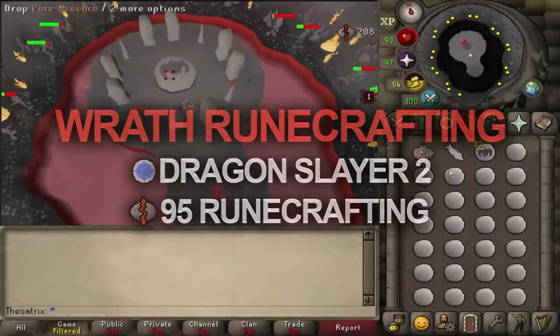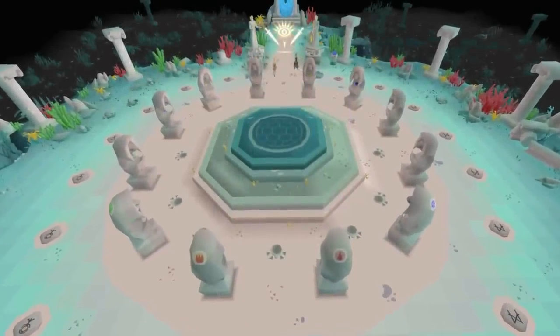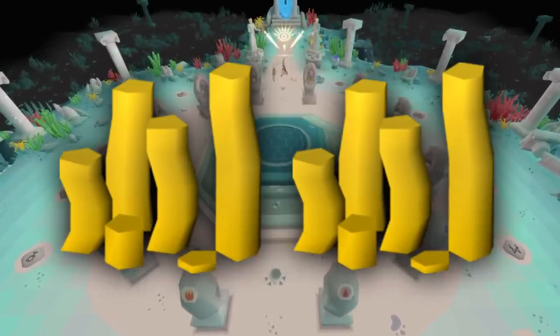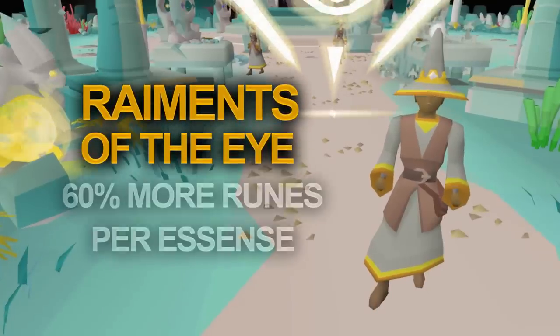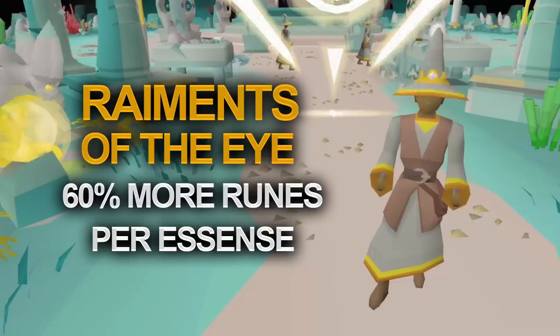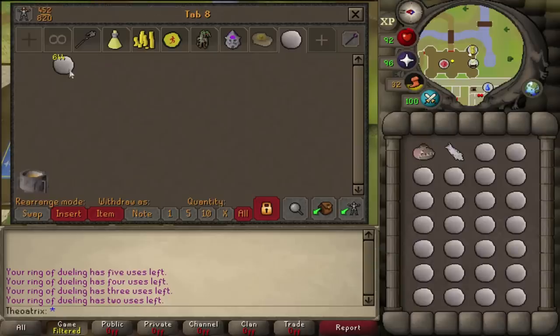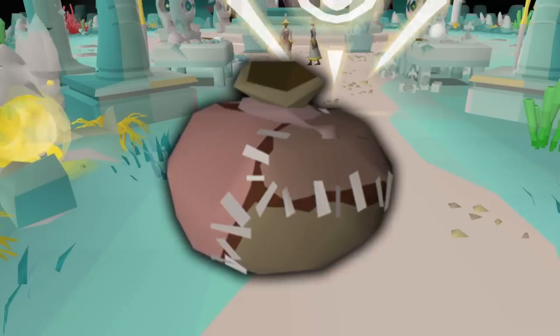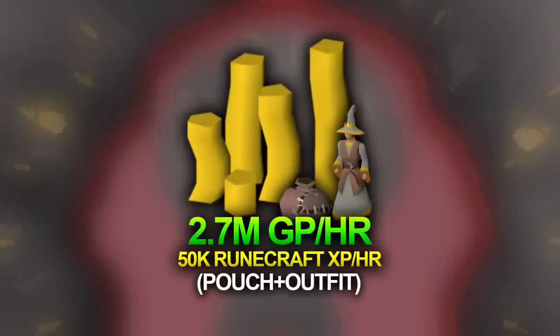After completing Dragon Slayer 2 and with 95 Runecrafting, you can make Wrath Runes. Since the release of the Guardians of the Rift minigame, Runecrafting moneymakers have almost doubled their hourly profit. The Raiments of the Eye set, which is the Runecrafting outfit, gives you 60% more runes per essence, which is pretty much 60% more GP per hour. The Colossal Pouch from the minigame has sped up trips and increased the amount of essence you can carry, earning you up to 2.7 mil per hour with both.